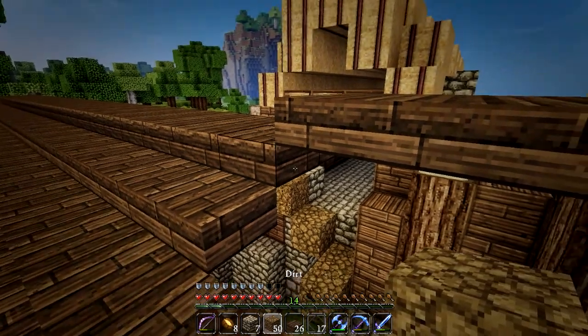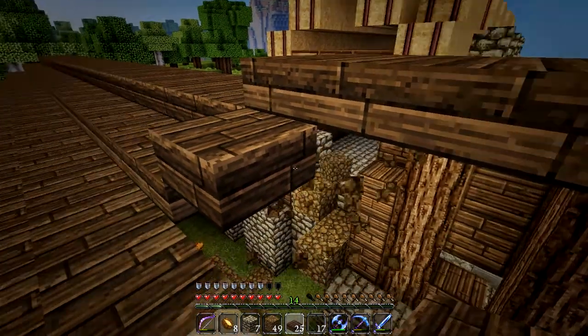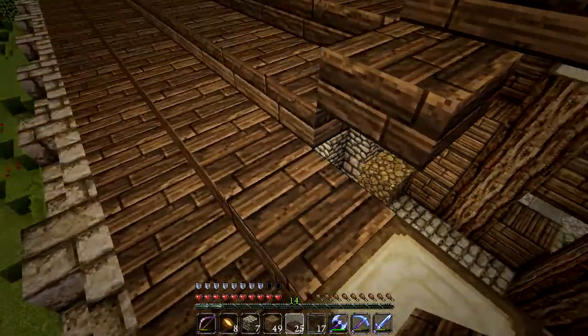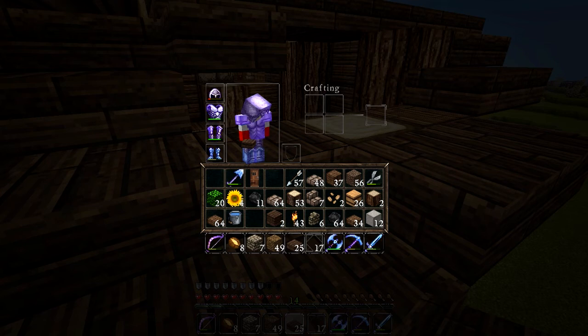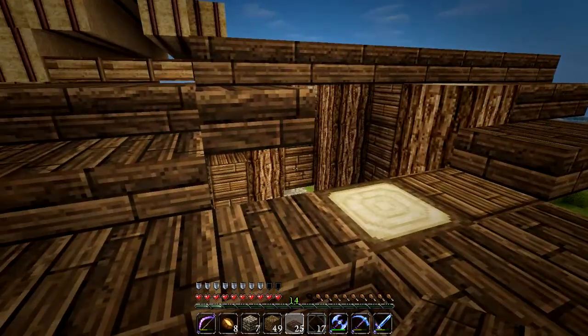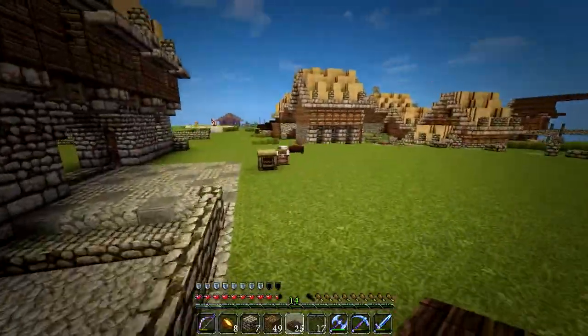This just needs to be there — if it's any higher it's going to create a gap. This obviously needs to be there, and then it needs to go up one to fill a gap. I need some dirt, thank you. And right here — I may have to bring stairs in here; that makes sense since it gets steeper, so we're going to need stairs.